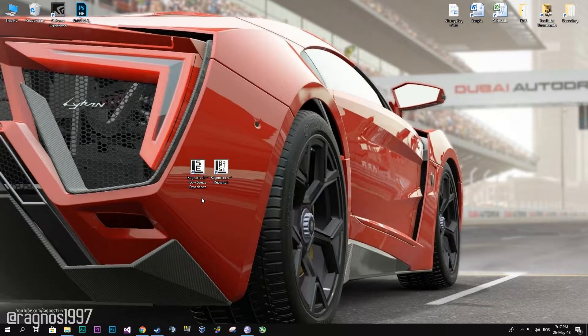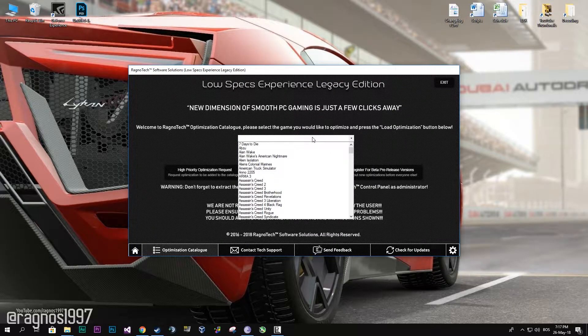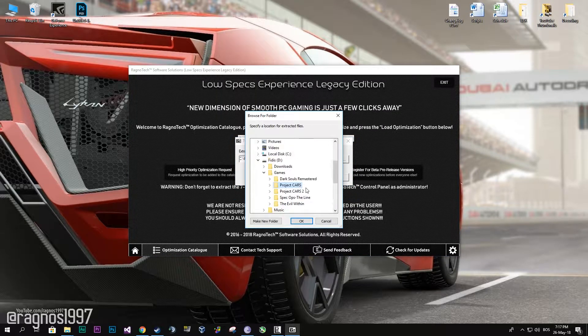First of all, download this little software called The Lost Experience from the website and then install it. Start from a desktop shortcut, then go to the optimization catalog section and select Project Cars from the drop-down menu. Now press load optimization and extract this package at the folder where your game has been installed.